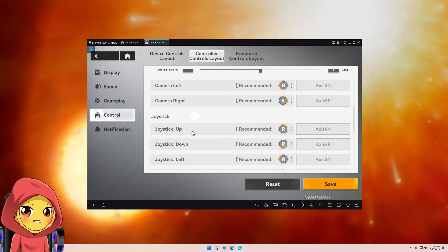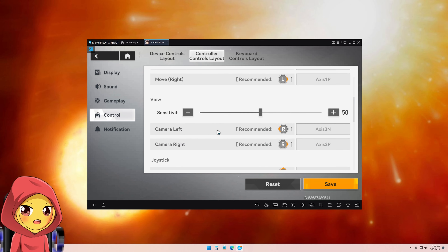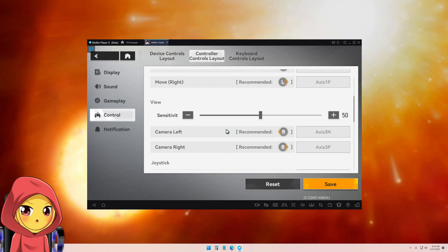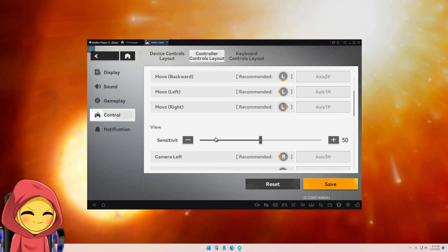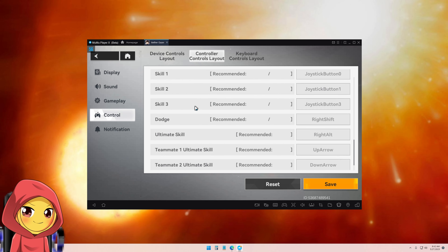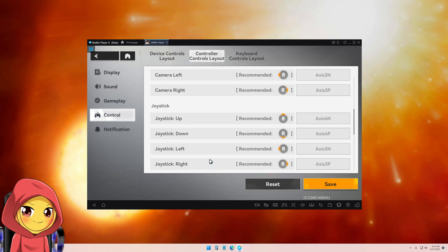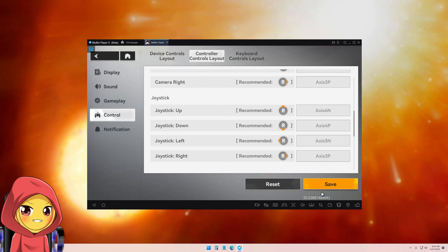Joint movements up and down, camera left and right — that's the right analog stick — and movement is the left analog stick. There are some other games with more comprehensive setups, but these controls are very basic yet very functional. They work really well.